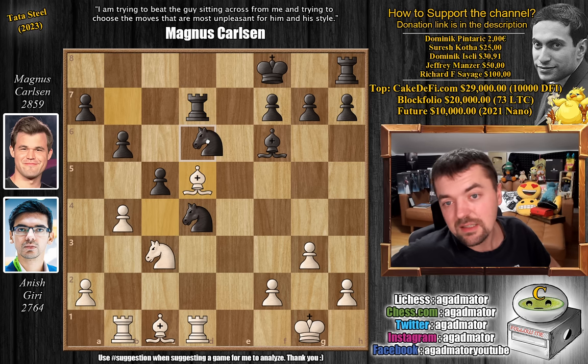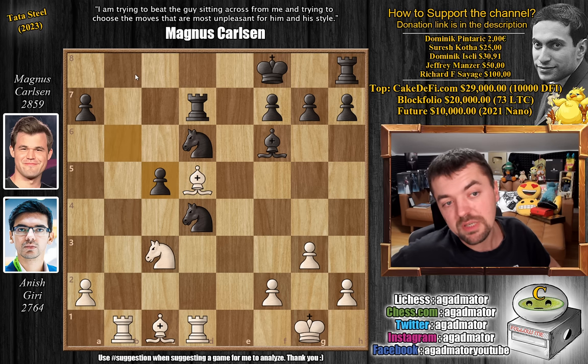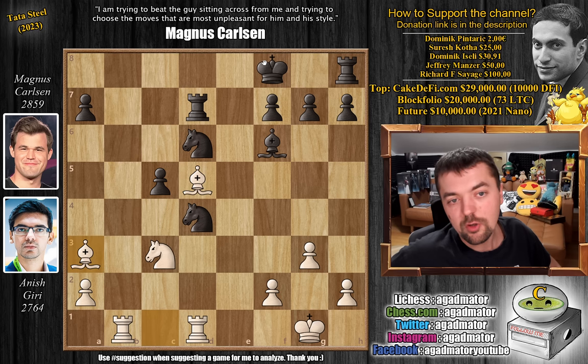Knight to D6 was played — other moves don't really help Magnus. Now look at this: B captures on C5, B captures on C5. You could go rook to B8 with check, but you don't have to. Anish just plays bishop to A3 — look at Anish's bishop pair, absolutely spectacular. The rook also can come to B8 with check.